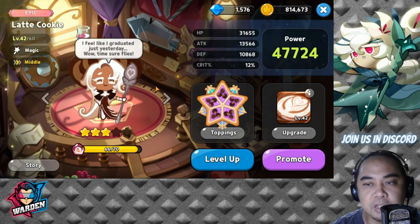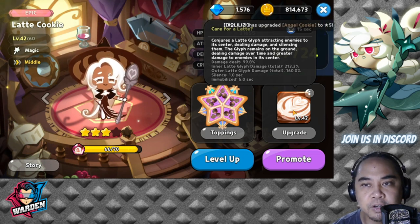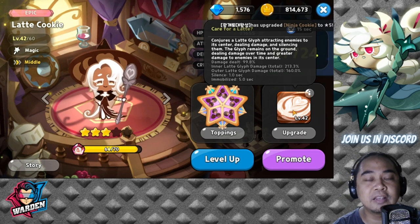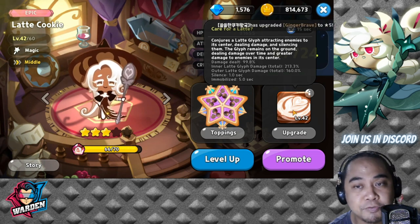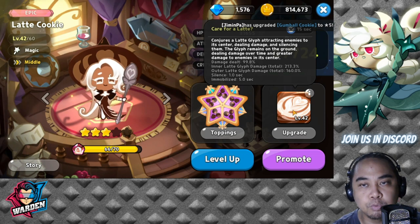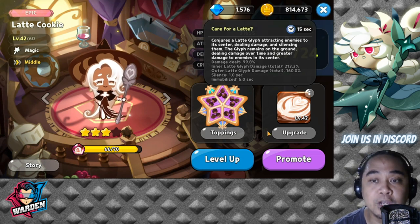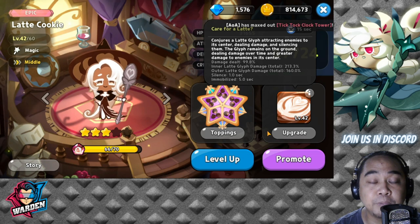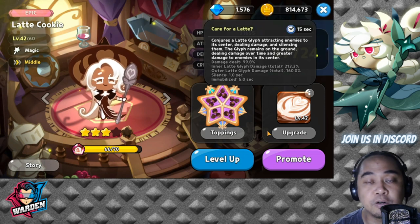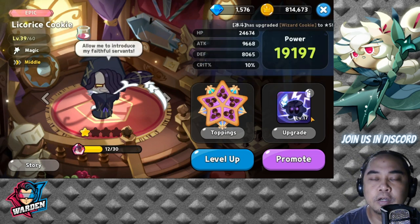Next we have Latte Cookie, one of my favorites. Her skill is very good — not only does she drag enemies to the center of the glyph, but the silence, even for one second, and immobilize for five seconds is very powerful. This is especially useful if the opposing team has two front-row cookies that need to move forward to attack you. She shines most in PvP for her silence and immobilize.